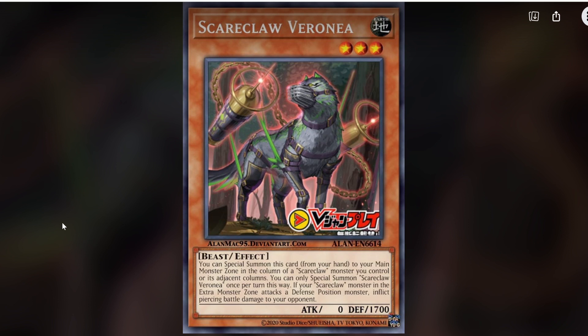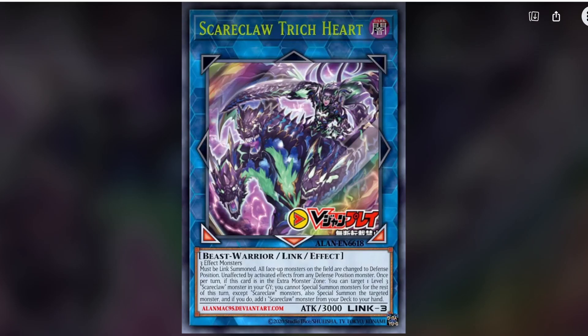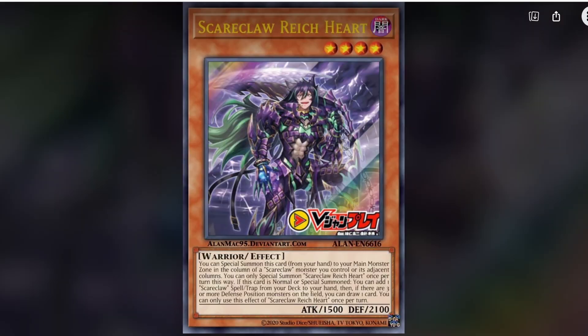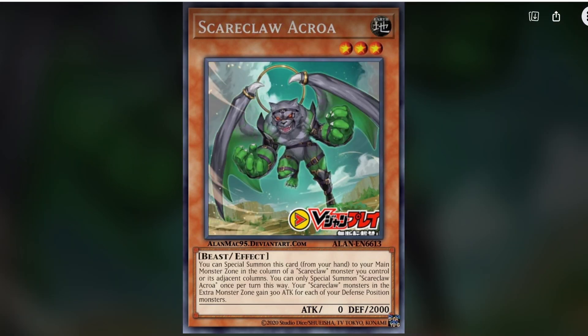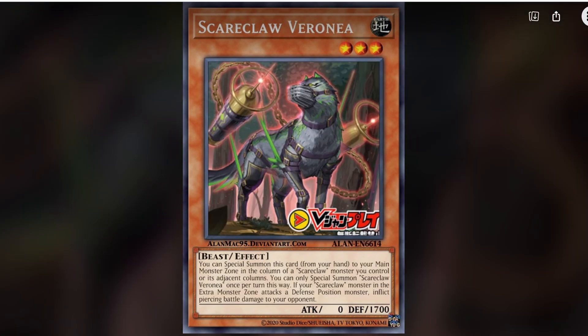Scareclaw Verona: special summon this card from the hand to the same column or adjacent column as a Scareclaw. If your Scareclaw monster in the extra monster zone attacks a defense position monster, it inflicts piercing battle damage to your opponent. The effects of the little ones aren't amazing, but the fact they can just spawn themselves for free is absolutely incredible. The link monster is generic, so all you really need is to get a Scareclaw to the graveyard, spawn it out, and you're good to go. They are a very defensively heavy archetype — apart from Visas Staphrost and the link monster, their defense stats are noticeably better than their attack stats.